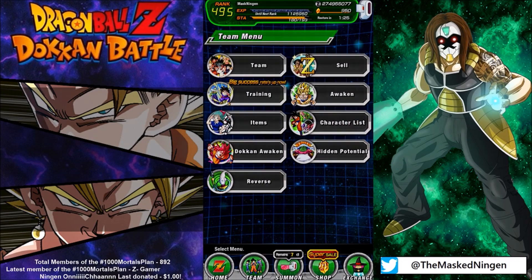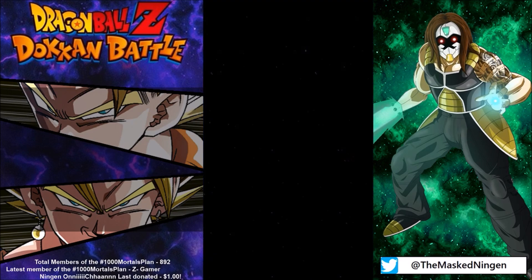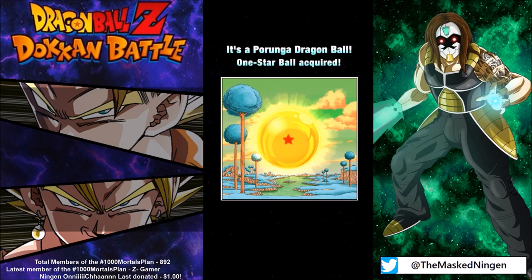I didn't even know this existed. So you go into your character list — you can see here I'm right at the top. Now at the bottom where it says 489 out of 565, if you click on that, there you go. There is the Dragon Ball.